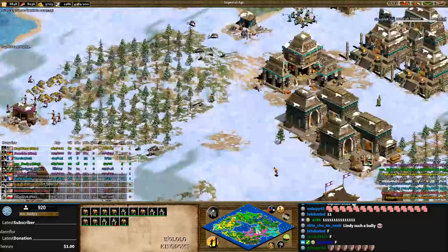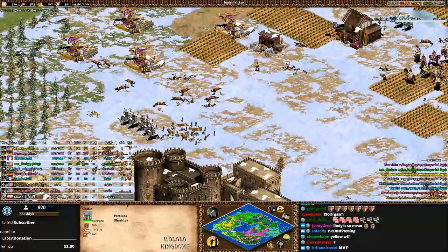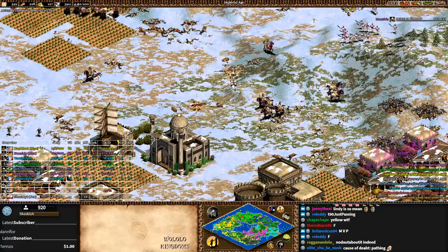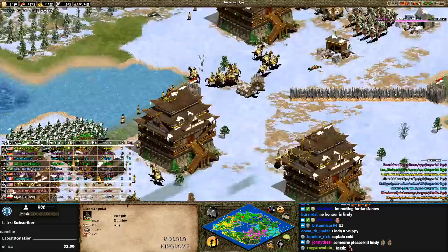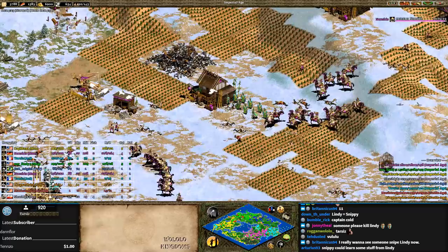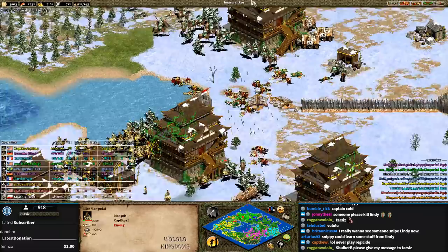Can anybody stop Lindy? Tarzis and Nushio are still pushing against Shash Lake — only four players remaining. Shash Lake is probably finished. Final compositions: Lindy has Paladins, cav archers, and Magyar hussar; Nushio has elite Mangudai and siege; and Aztecs — it could be monks, siege, eagles, or arbalest. Lindy has shown that going for the snipe first is always the best approach — you want to be proactive, not reactive.